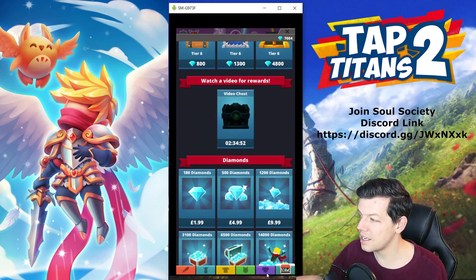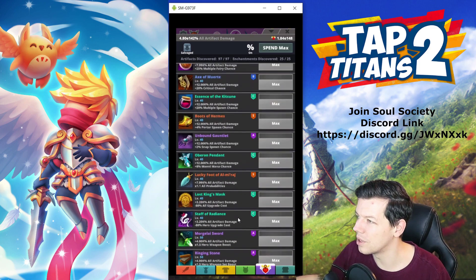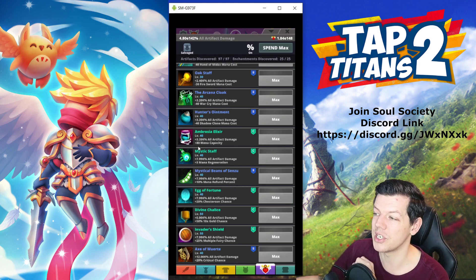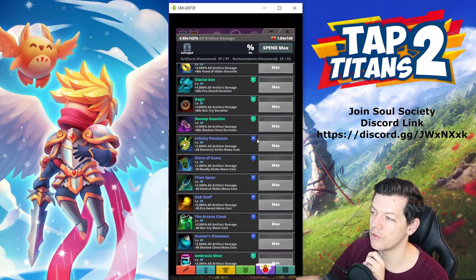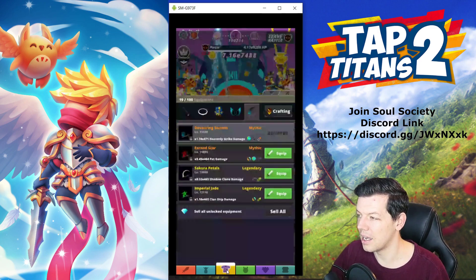Secondly, artifacts — there are key quality-of-life capped artifacts: Mystic Staff gives mana regeneration, Mystical Beans of Senzu gives mana refund percentage, and Ambrosia Elixir gives +80 mana capacity. If you don't have those three maxed, farm them. You've also got artifacts like Infinity Glove and Titan Oak that reduce the cost of skills, which you'll need to activate those skills.